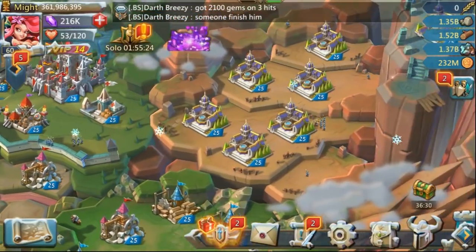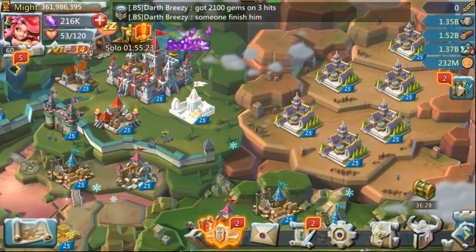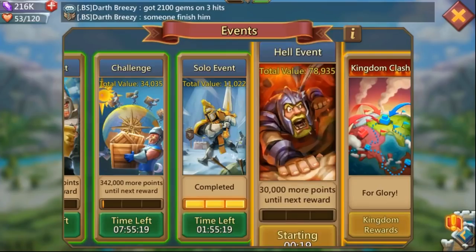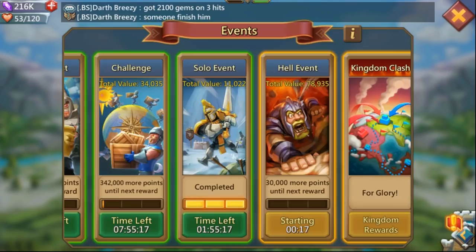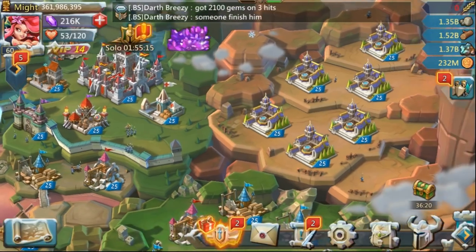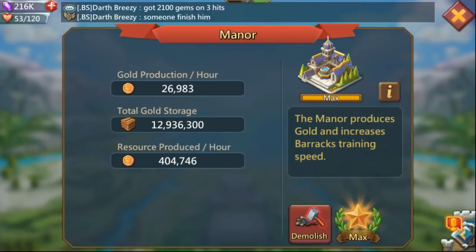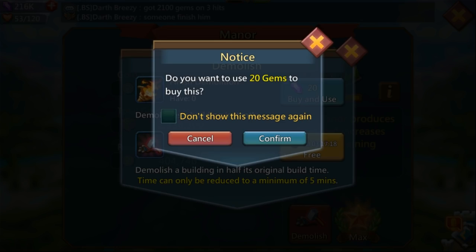What is going on gamers, Evatrix here. Today we're going to be talking about how to get watcher medals in the most efficient way, and this is through the hell event building — the event where you need to get a lot of building points.